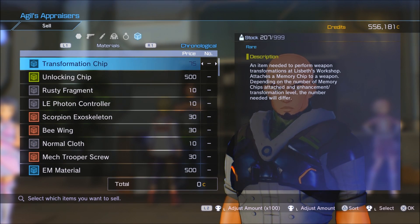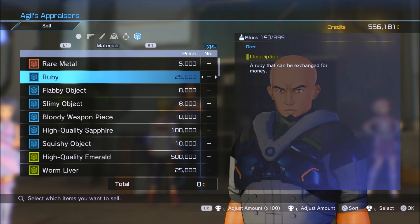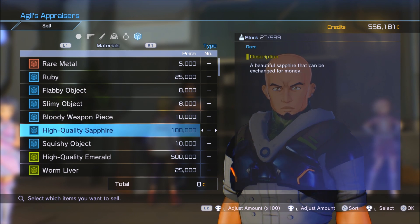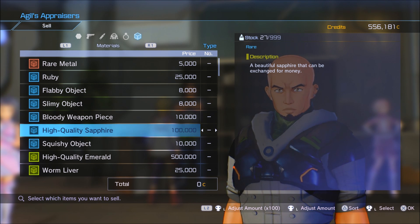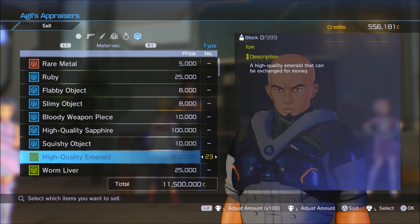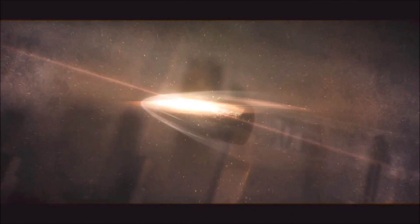Welcome to a brand new video on SAO Fatal Bullet. My name is Vince SGN. This video is going to show you some money farm spots — places where you can find rubies, high quality sapphires, and high quality emeralds, three of the most expensive items in the game that you can sell. Stay tuned for the end where I take all the farmed stuff and sell it to see exactly how much I got. Shout out to why so shady for the idea — let's get right into it.